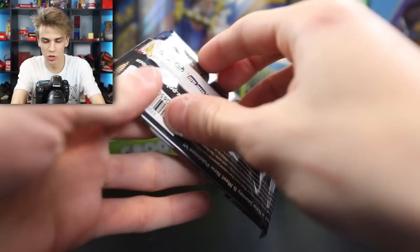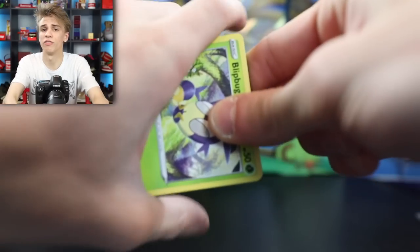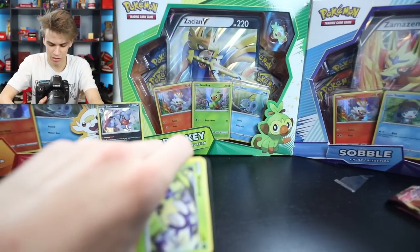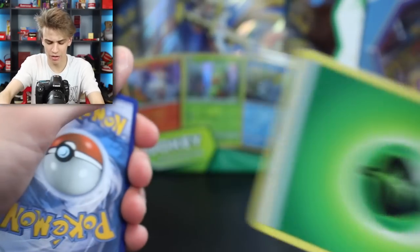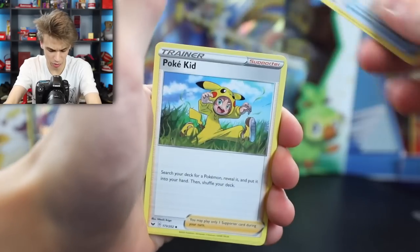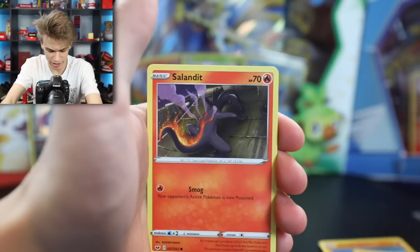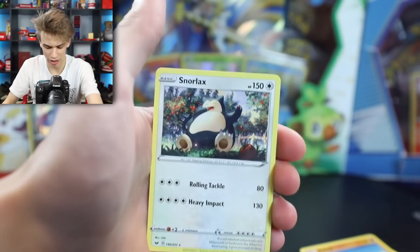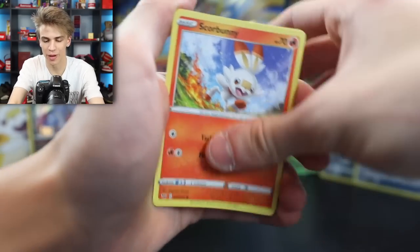Next up, we have the Sword Pokemon. I'm still trying to beat the game of Sword, so I have not revealed the name of him yet - but look, there it is right there. Zacation! I'm literally blind, it's literally right there. Three to the front, getting rid of the energy. A Gavantula, Air Balloon, Pokekid, Blipbug, Balltoy, Wooloo, Joltik, Salandit, a Pokemon Catcher Reverse Holo, and on the end a regular Snorlax.